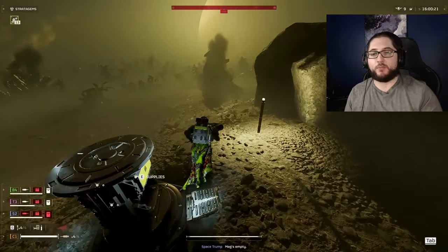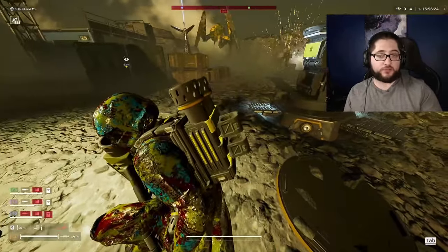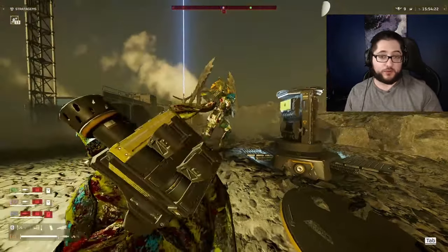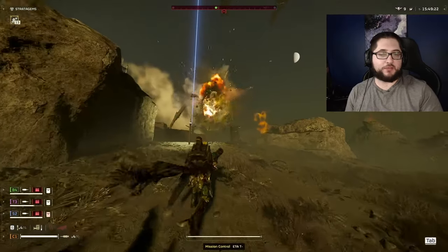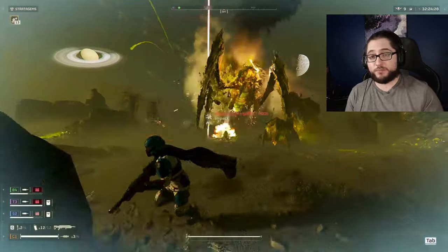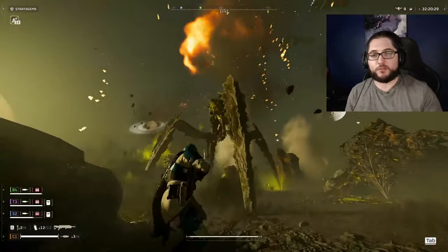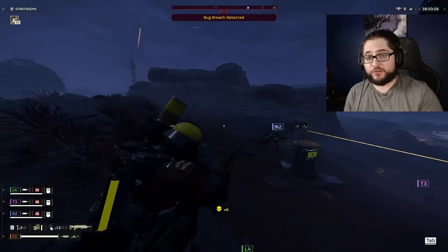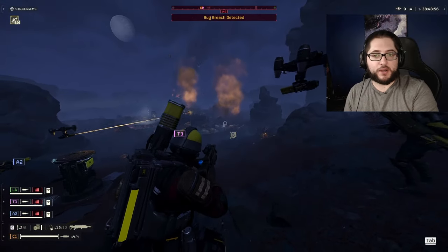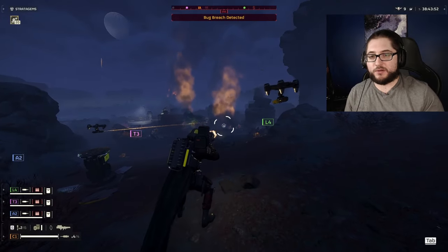Overall explosive lethal hit zone detection feels drastically improved just from the couple of games we played, and that made the Spear feel a lot more consistent against Bile Titans. So after Superior Packing is fixed and one supply refills the entire Spear or any of the rocket launchers, they're just going to feel way better to use. We also used the 110 rocket pods a couple of times and it felt like they got an accuracy buff, but it could have just been RNG — so if you use them let me know how they're working in the comments. It also felt like the game was running a lot smoother for me, but my friends said they were still running hot on AMD machines, so I'm not sure if there was an optimization pass.